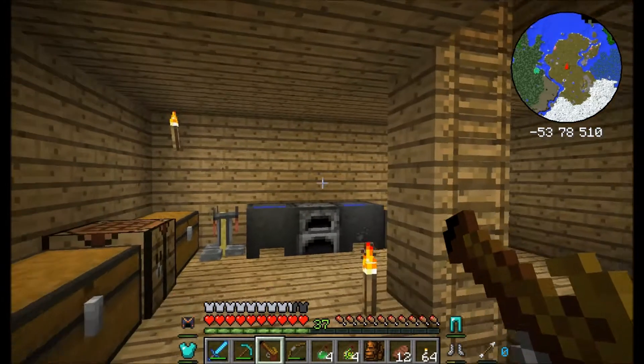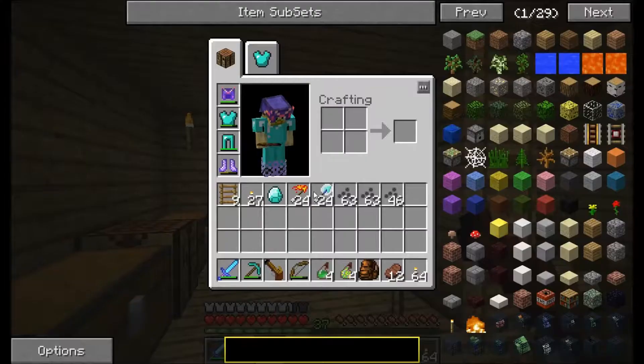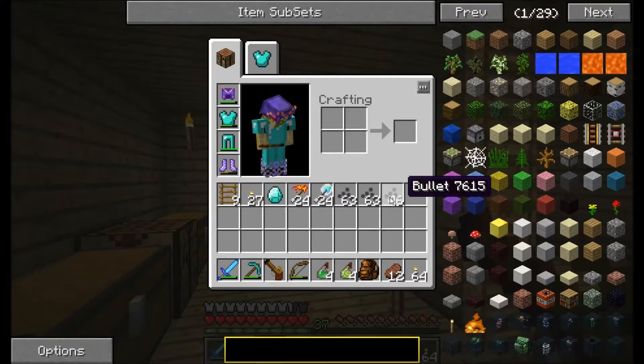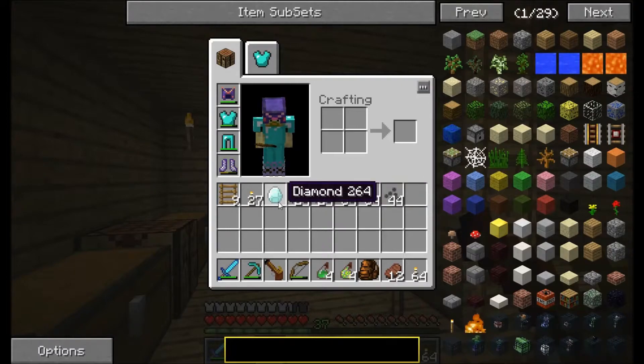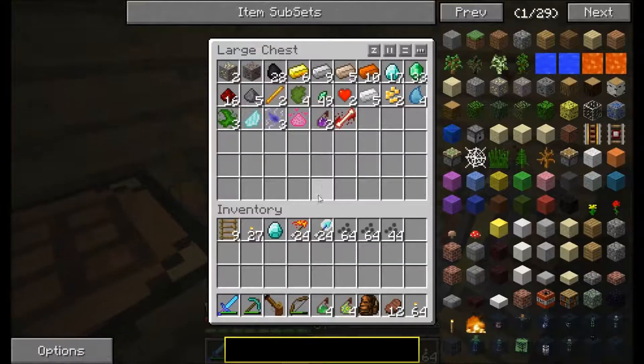So I figured out what you do with a revolver — you put iron ingots and cobblestone together to make bullets, and the revolver fires two at once. I've made some ice arrows, some fire arrows, and I think I found a diamond as well.